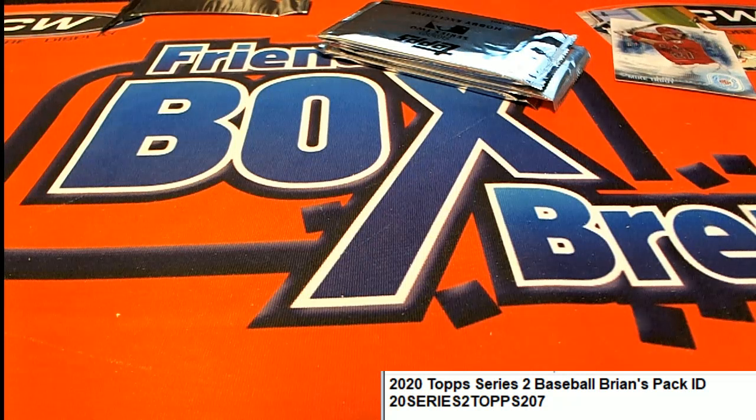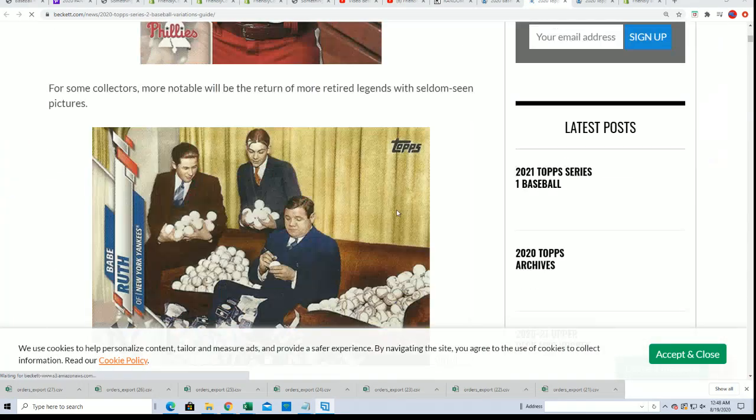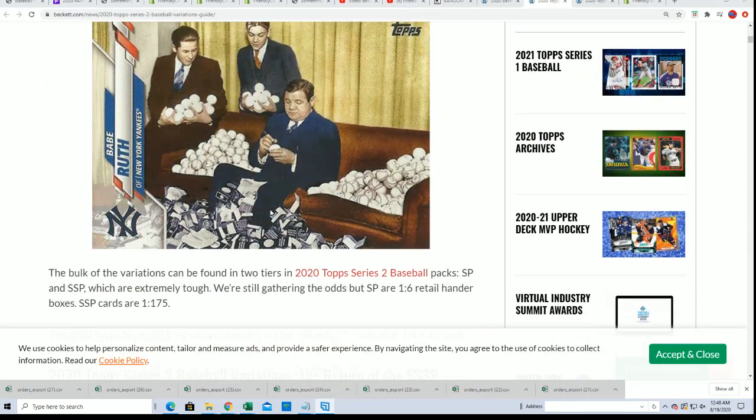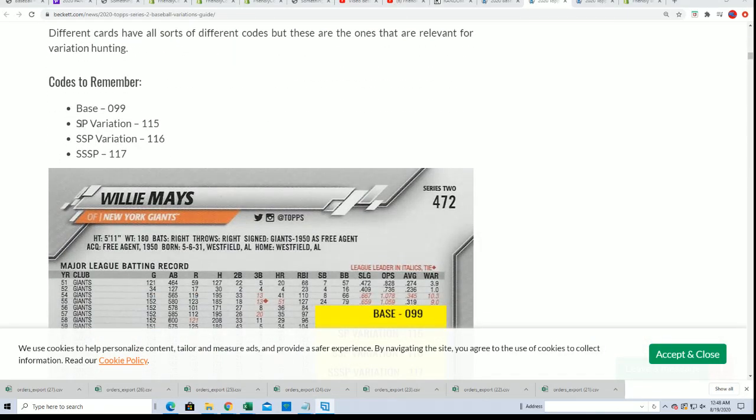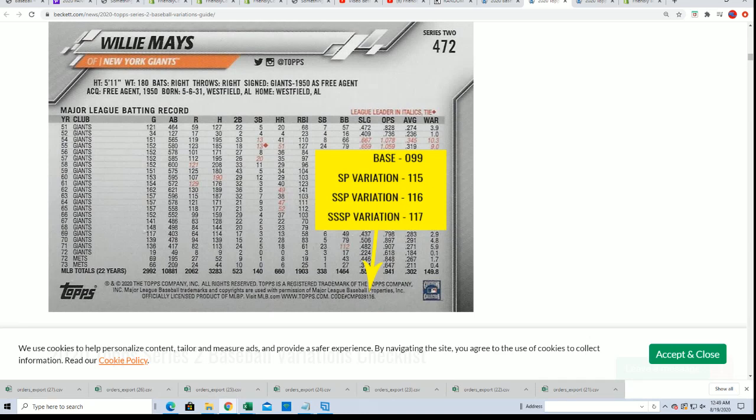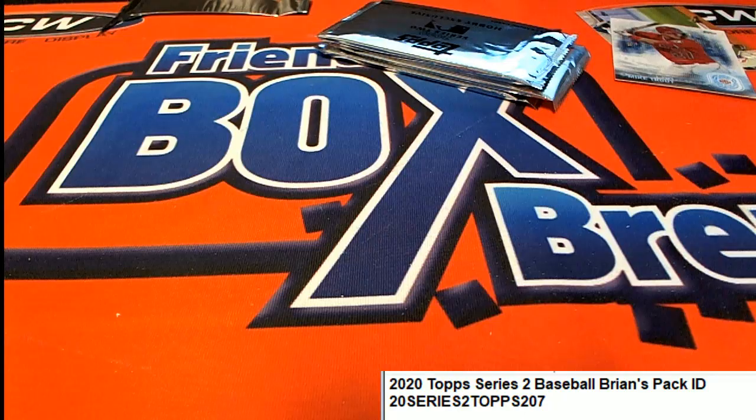I was looking at Chrome, that's why. Let me find out real fast if it's a super short print — that's what I want to see. That's why we didn't see anything there. There are all kinds of variations in here — a short print. All right, really nice! Congratulations, your short print variation Tom Glavine — way to go, that's some pack ripping.